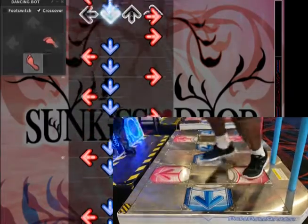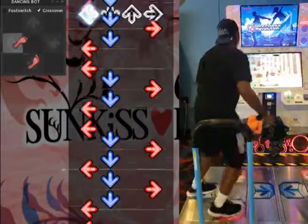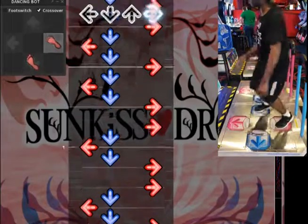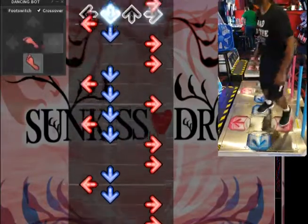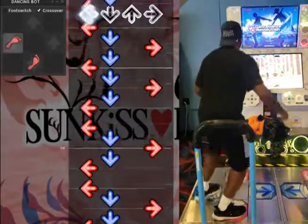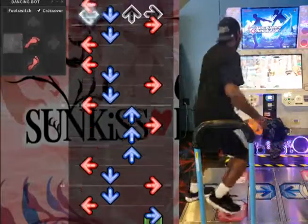Crossovers are patterns that, if a player is walking, will require them to move a foot over the center panel and turn away from the screen to complete. You heard me right — I said turn away from the screen. This is usually the first roadblock people encounter when learning to deal with crossovers. The key here is to let your torso turn as much as you need and keep your head turned towards the screen.